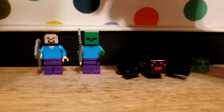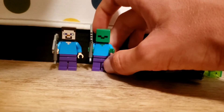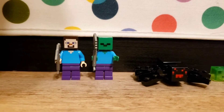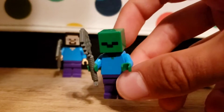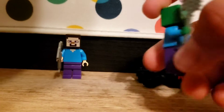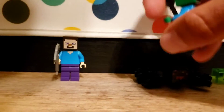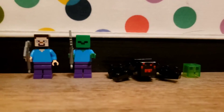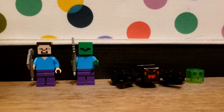Then we have the zombie. Do you see a resemblance to him and Steve? Yes, they're wearing the exact same clothes — it's just the zombie has green skin. This is what the zombie looks like. He's carrying a stone shovel in this set. Sometimes zombies do carry weapons, sometimes they're just wandering around empty-handed.